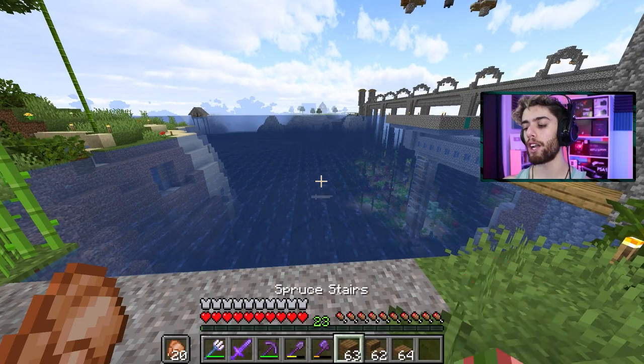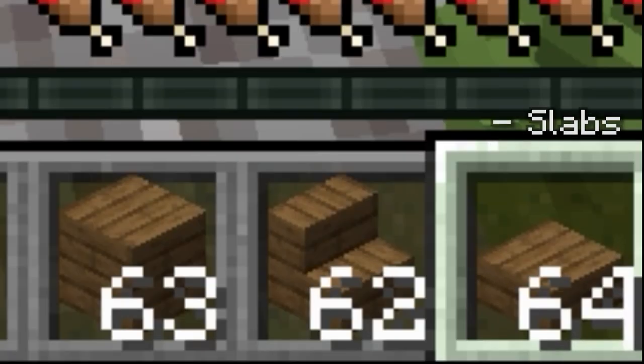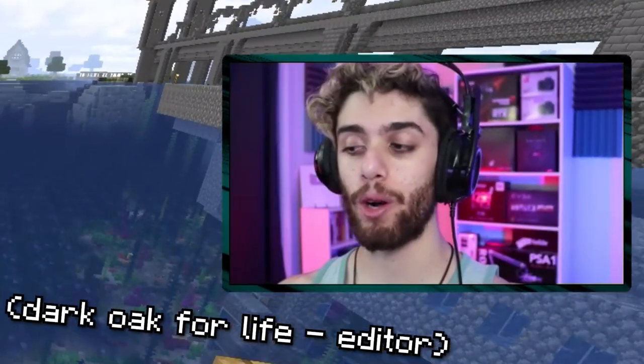First off, the materials you're going to need at least to start off: you are gonna want planks, stairs, and slabs of any kind of wood you like. I prefer spruce so I'm gonna go with that.